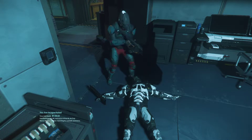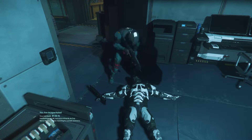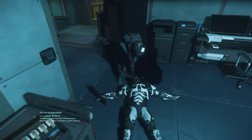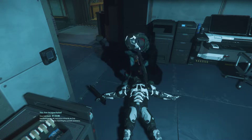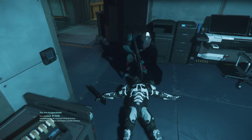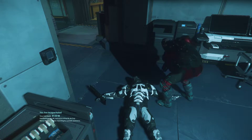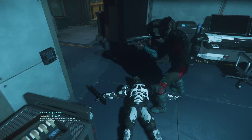Sounds about right. Did you check hammer space? Hammer space is the space that, any time in a cartoon when a character pulls out a hammer — hammer space. In other words, pocket dimension bullshit. There's a pocket in my dimension, there's a dimension in my pocket.